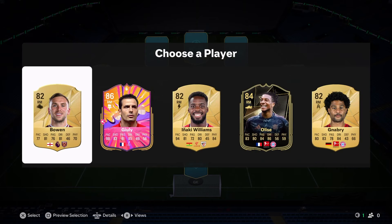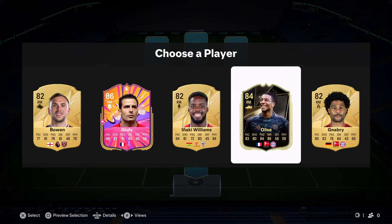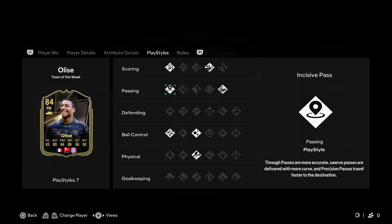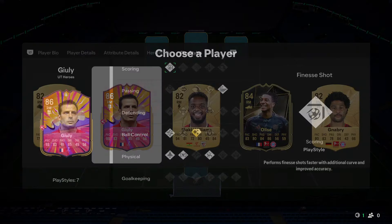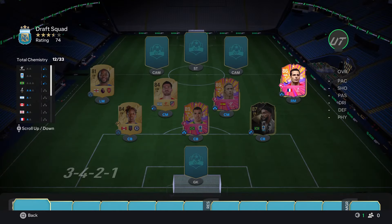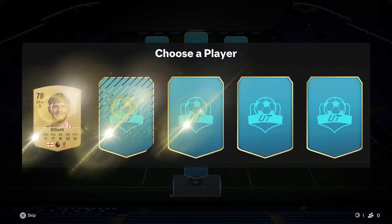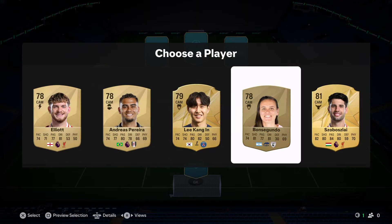Right mid is going to be either Julie or Olise. He's been given some good play styles but doesn't have a play style plus. Julie has really good play styles as well - I think we just go Julie here, gets good chemistry, goes into the team. Now it's CAM not center forward - we always have to remember that.